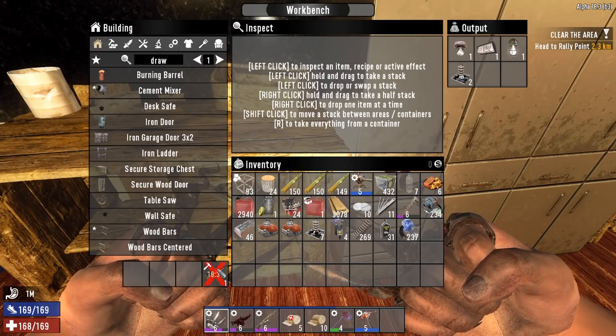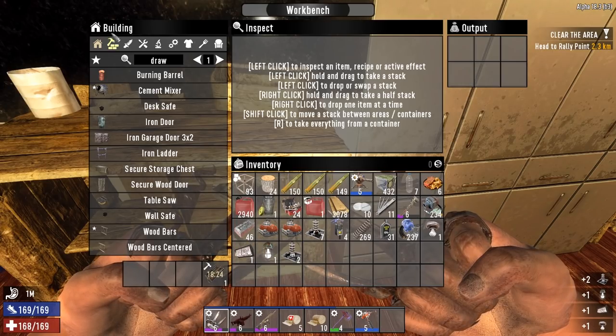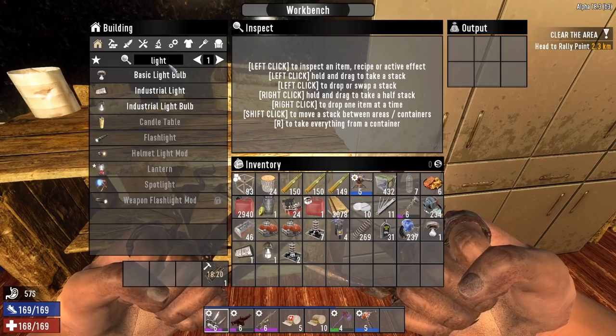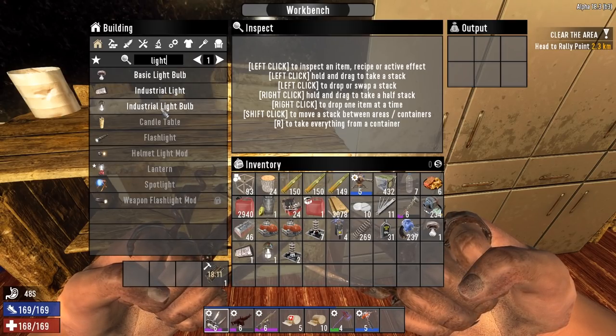We're probably not going to get to the drawbridge today — this is kind of looking into the future. Today we're going to be messing around with lights. I've been told these lights in this game have been simplified quite a bit. I'm assuming just putting in the word 'light' gives me all the lights in the game — if that's not the case please let me know in the comments. Right now we have the basic light, the industrial light, and the industrial light bulb.